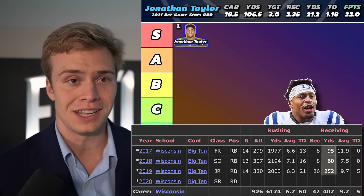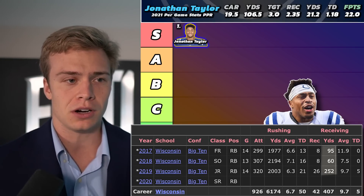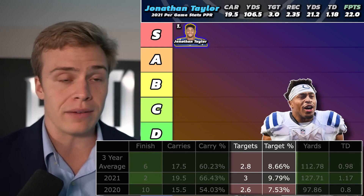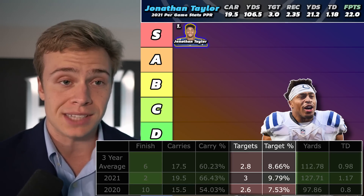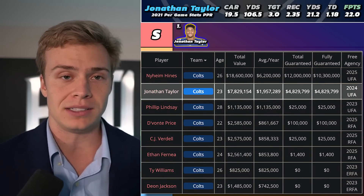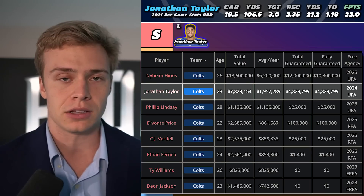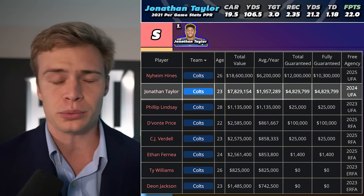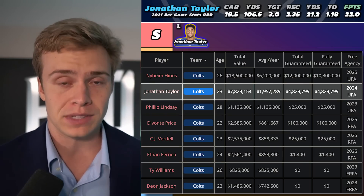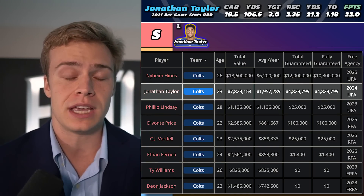He's improved as a pass catcher along the way. Going back to his 18-year-old season at Wisconsin, he only had 95 receiving yards, continuously improving to where this past season he averaged three targets per game. Jonathan Taylor is giving you something as a pass catcher. And if we were to see a Nyheim Hines injury, given the lack of depth in the Colts backfield, Taylor could go from three to three-and-a-half targets per game up to four or five per game, which could lift his overall ceiling in fantasy.